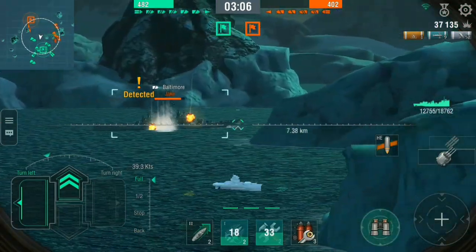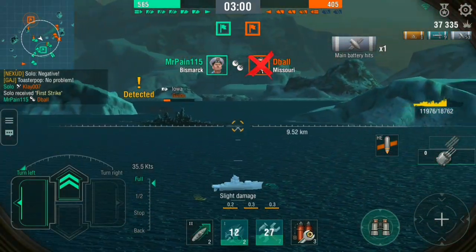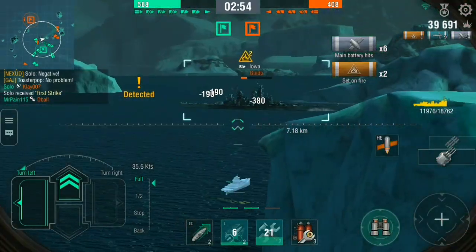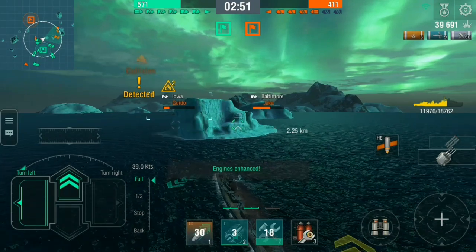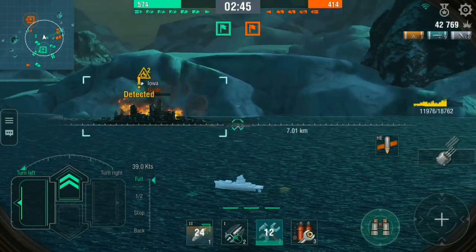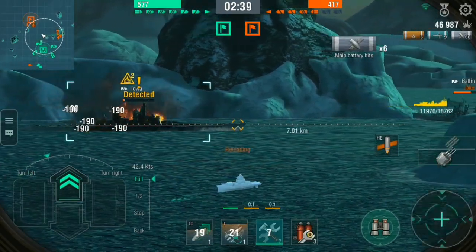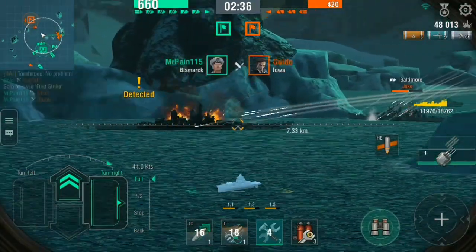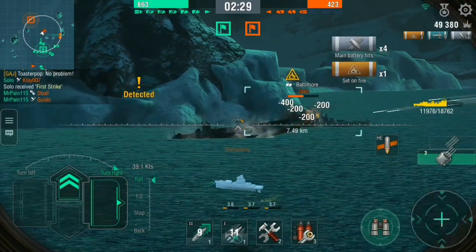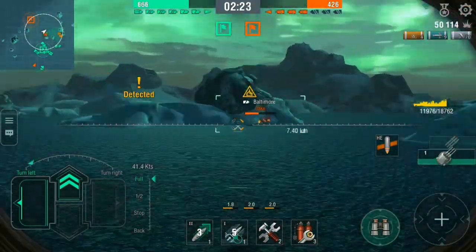He takes a hammering from that Baltimore. The Missouri is gone, which is good. That Iowa has also been taking a lot of punishment — people have been focusing on the right ships. Two fires — that's got to hurt. I think that Iowa has used his damage control, so he's going to be burning, cursing that little Russian destroyer. Generally when you hurt a battleship they want to hurt you back, but it's too late for that. This leaves the Baltimore relatively isolated.